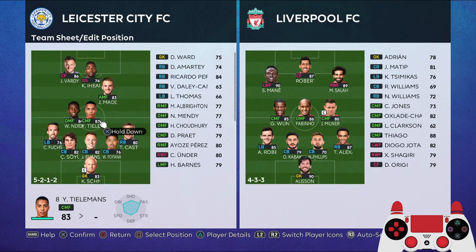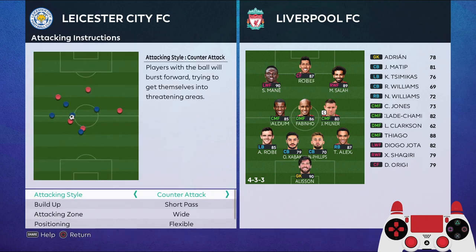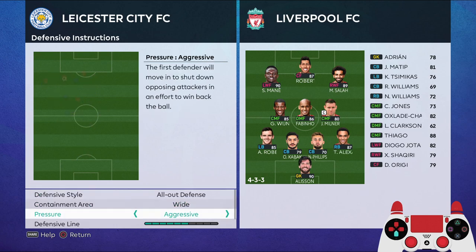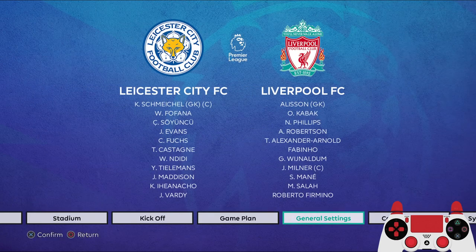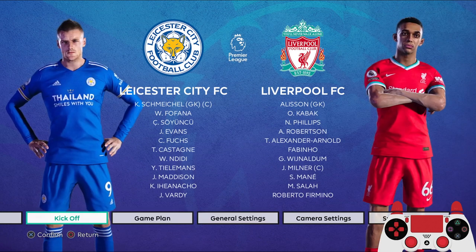This is especially useful during a counter attack with the rotation instruction. For attacking instructions: counter attack, short pass, wide flexible, support range in the middle. Defensive instructions: all-out defense, wide, aggressive defensive line, and compactness in the middle. That's it — let's get into the game against Liverpool on Superstar, 10 minutes. Let's get it started.